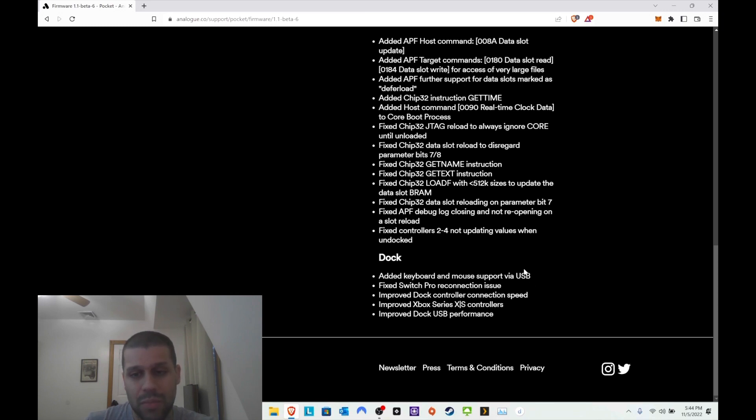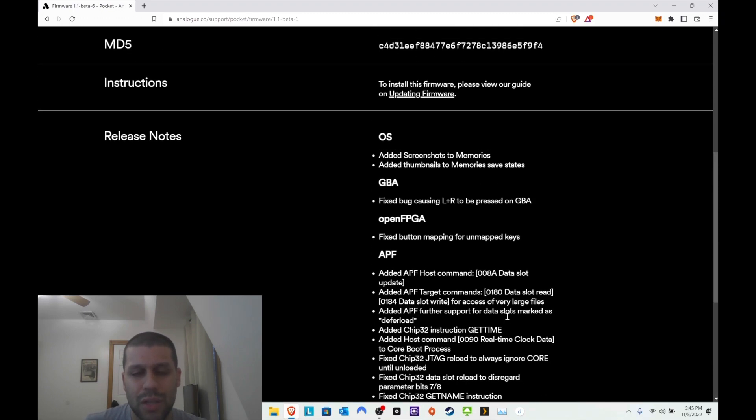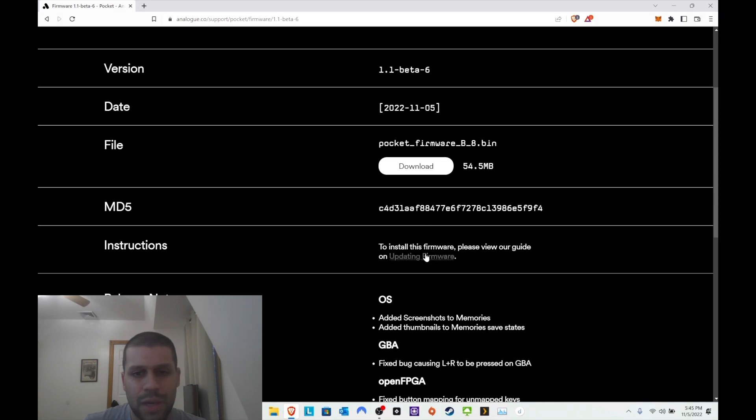For people who have the docks — I'm still personally waiting for mine, hopefully sooner or later — they've added keyboard and mouse support via USB, which is pretty big. I wish I could check that out; anybody watching please let me know how that looks. They also fixed the Switch Pro reconnect issues, improved dock controller connection speed, improved Xbox Series X/S controllers, and improved dock USB performance. Whenever I get my dock I'll show everybody how it works with the Xbox Series X controller and Switch Pro controller.